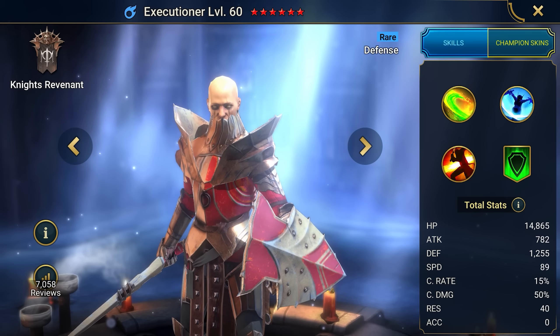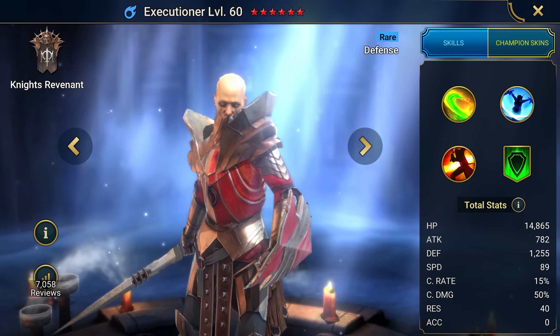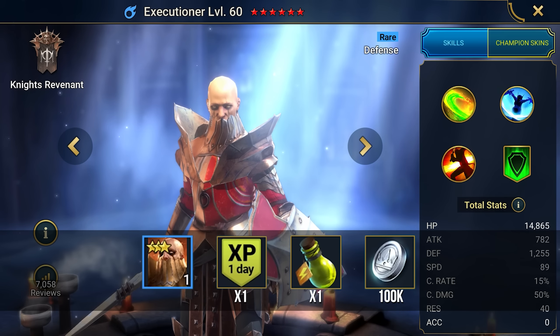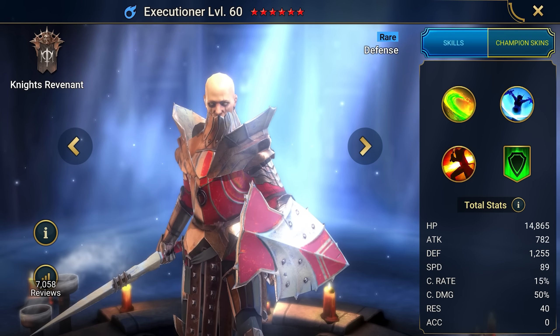Another nice gift for a beginner player is the Executioner. Use the promo code MidGame23Executioner and claim the Executioner as your own. He comes with 100,000 silver, a 1-day XP boost, and an energy refill. During your early stages in the game, make sure to keep this guy by your side at all times.